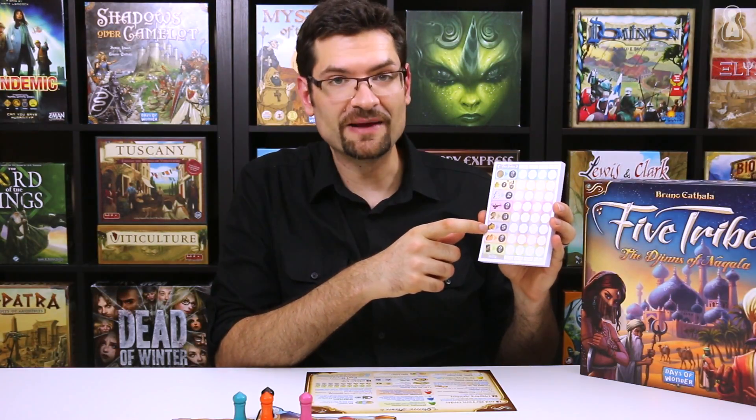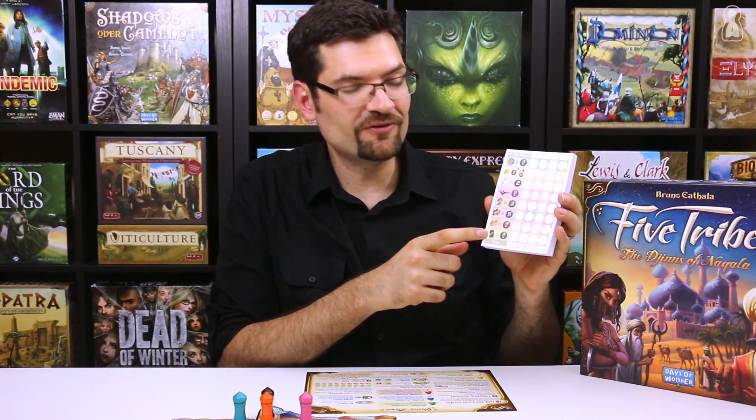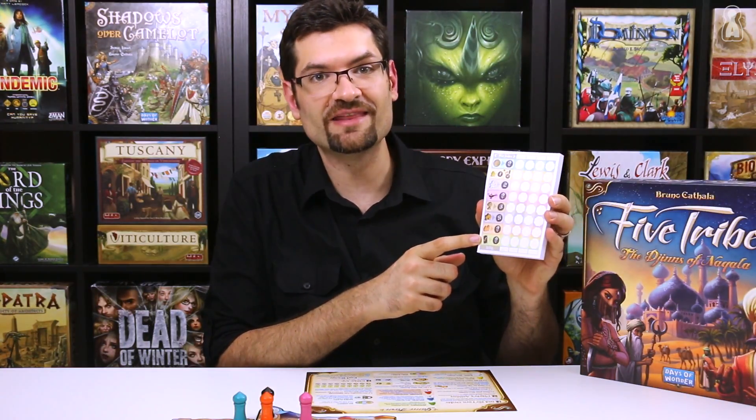Note the palm trees and palaces on controlled tiles, the controlled tiles themselves, and even the merchandise that you can still sell at that point to grab extra money. The player with the most points wins the game and becomes the new Sultan of Nakala.